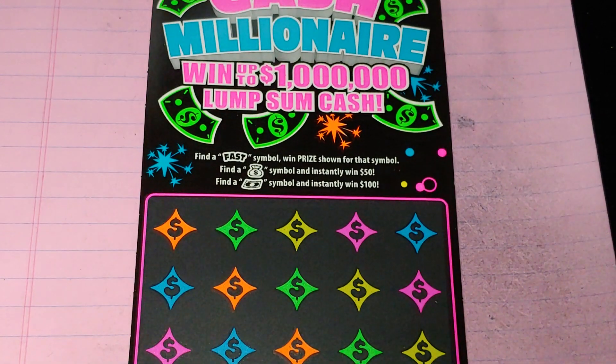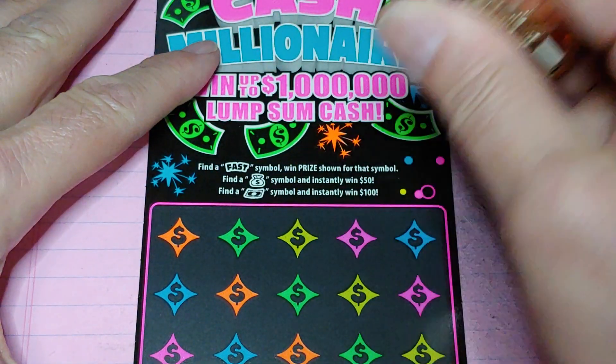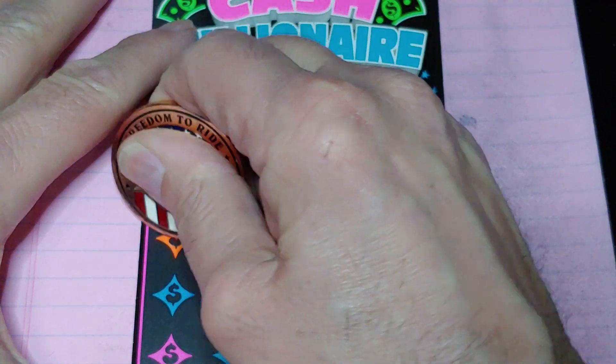Let's start with ticket number 5, the Instant Cash Millionaire. We all know the rules: get the Fast Symbol, win the prize. Get a money bag, win $50. Get a floating bill, win $100. Let's see what I got.